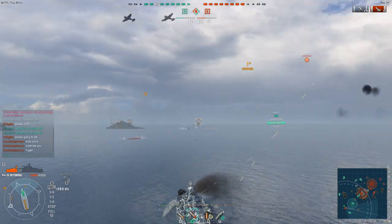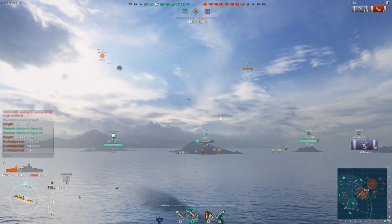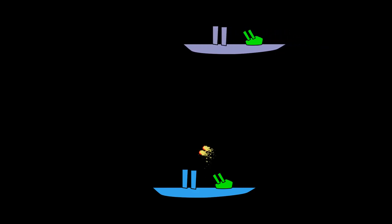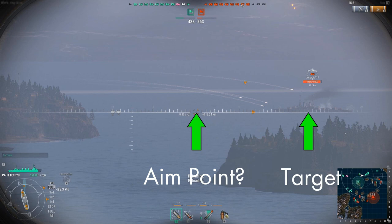To solve any problem, we need to define it. In World of Warships, the problem is that our shots take a long time to reach the target and the target is in motion. In the simplest situation, our target is moving perpendicular to our sight. Let's say we want to hit the middle of the ship. The question is, how far in front of the ship should we shoot so that our shells will meet the ship at that point?